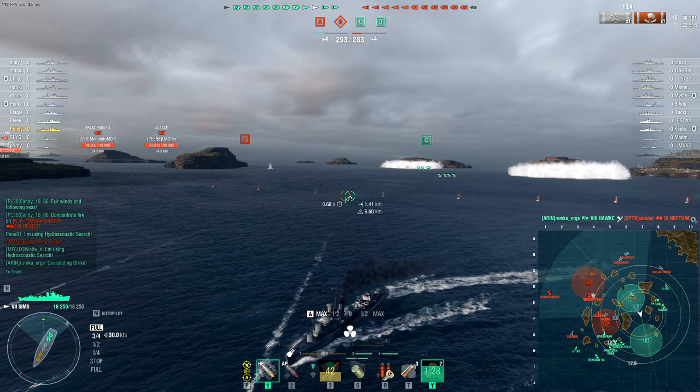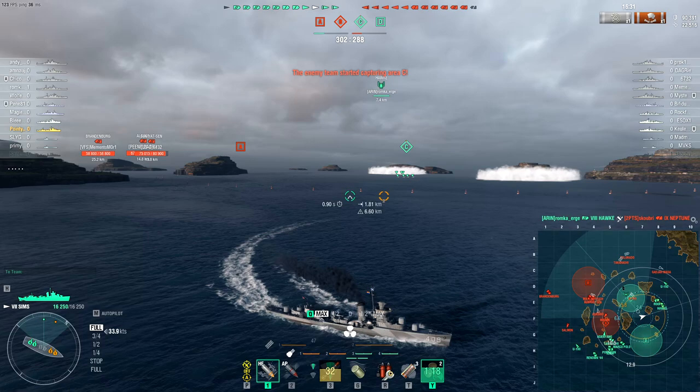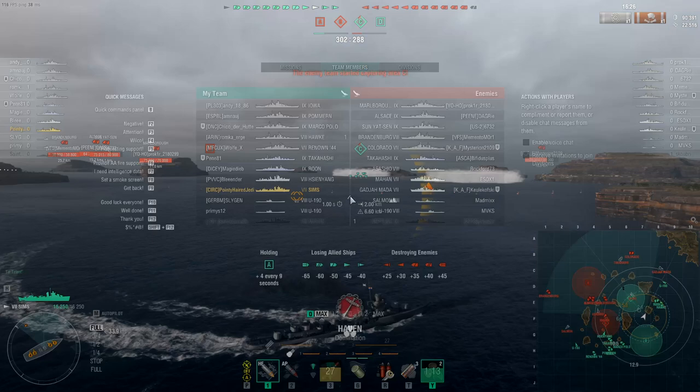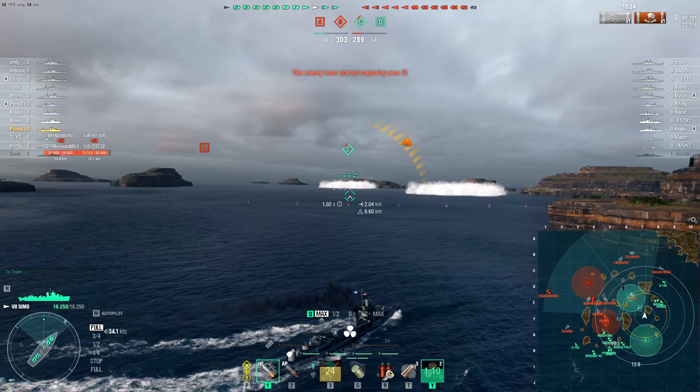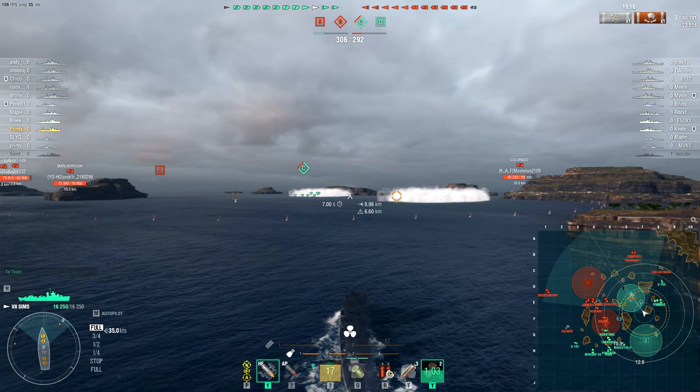They surfaced briefly, which is annoying — so they know what I am, but I didn't take any damage there. A blind hit took out that Neptune who had been very far forward. We might actually be able to take out this sub. It's pretty close. There's an enemy Mahan — what else have they got? Gnevny, Asashio of course — two of those can't touch me, but the Gnevny's guns are certainly not to be underestimated.